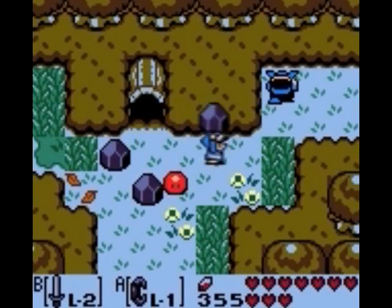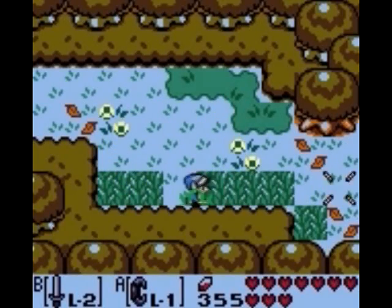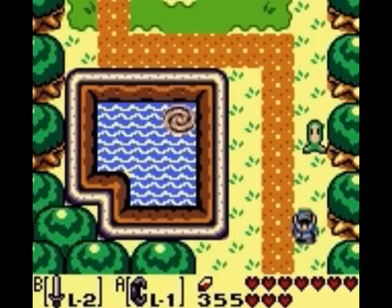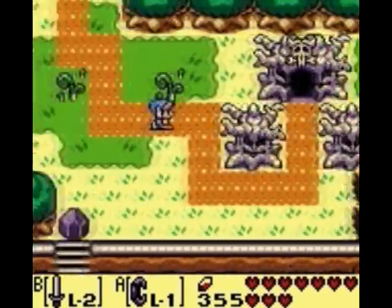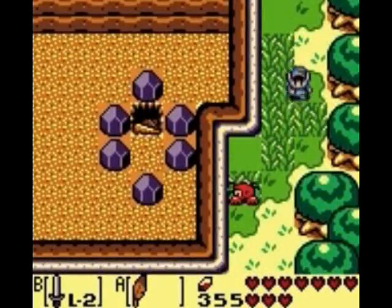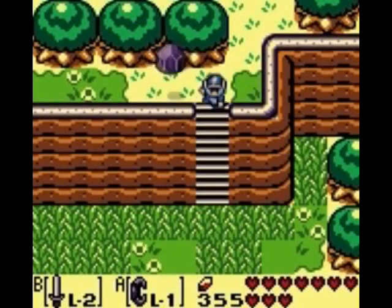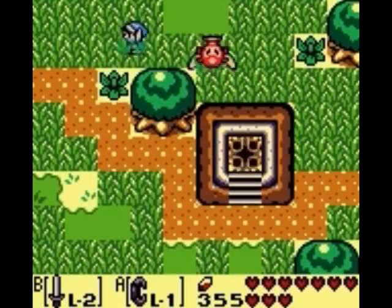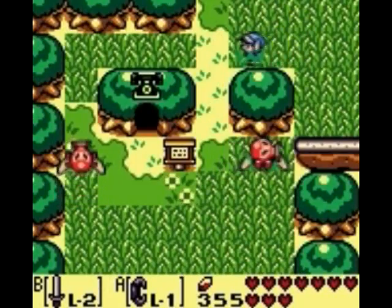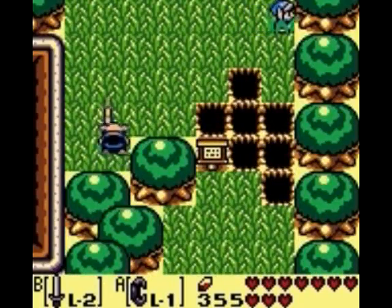We now want to make our way over to where the first warp portal is. If you've been looking at your map, you'll notice there's one section of the overworld just southeast of Mabe Village that we've completely avoided. Now that we have the hookshot, we can go through this area - this is the signpost maze. Head one screen south and we have to use the Pegasus Boots and the Roc's Feather to jump across this gap.